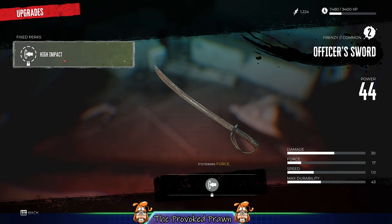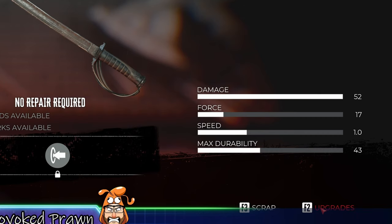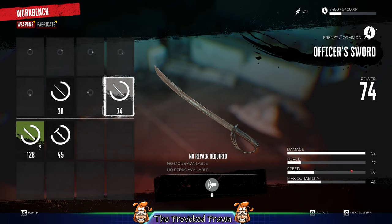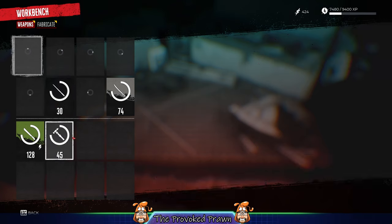Another thing that's interesting about the workbench that isn't immediately obvious is there's a match level button. On PC it's F1. You can hover over a weapon, select it, and instead of pressing F2 to upgrade, you press F1 to match that weapon to your current level. So if you've got a favourite weapon, you can not only modify it but also upgrade it to do more damage at your current level.